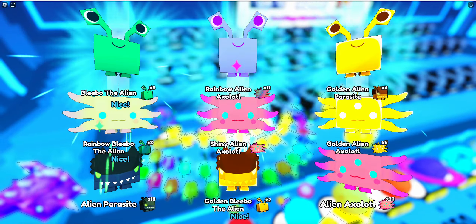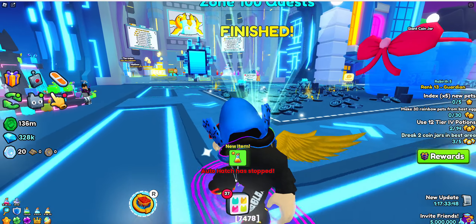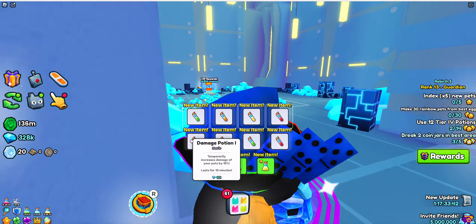Look at this — you can go back here, turn on your auto hatch, have your best luck potions on, go up here and start hatching. As simple as that.